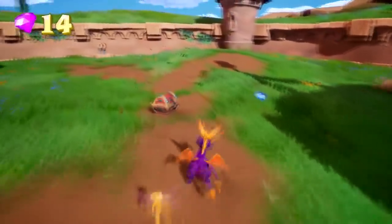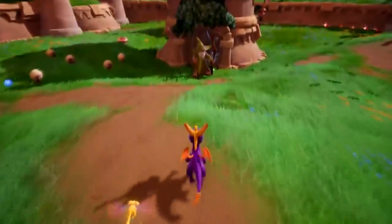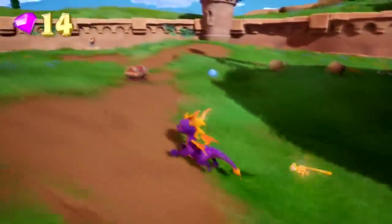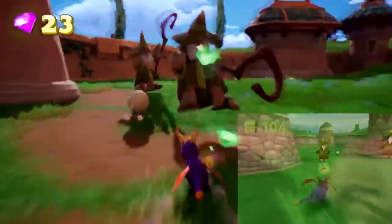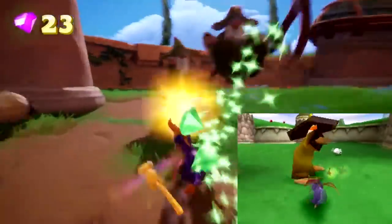As for the gem placements, they're just like the original — for example, the five red gems right there. I'm happy about Spyro's running; it's so smooth, so well done, nicely animated — and it's a bit Hero's Tail inspired. And the shepherds — when charging into them, you no longer get knocked back.